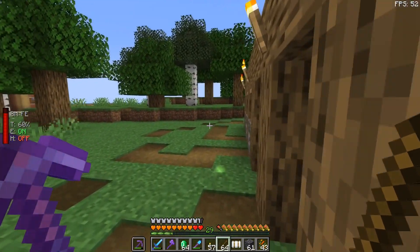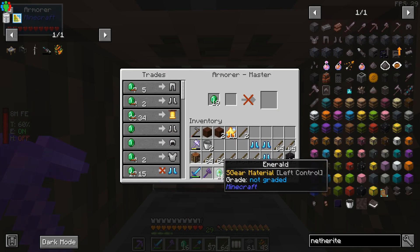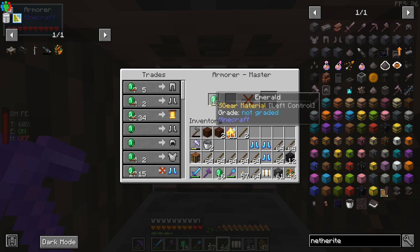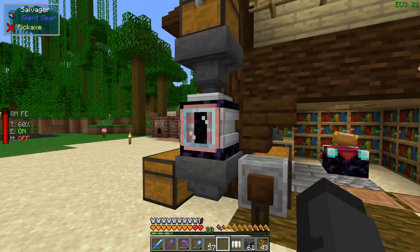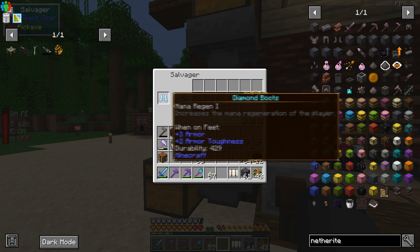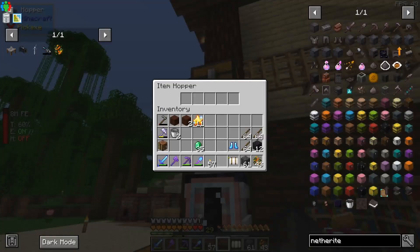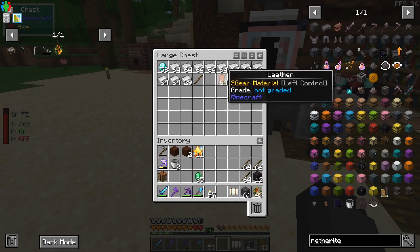Now that our pick is in better shape, we'll buy some diamonds. They're willing to sell. Check this out — this is the first time I've seen this. It's called a Salvager from Silent Gear. The way this works, you can take armor, pop it in here, and it gives you back whatever you used to make the armor. So this is my free diamond farm — trading armor for sticks. Not bad, huh? And also iron and leather.